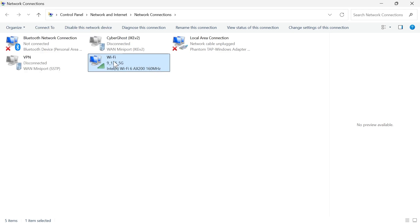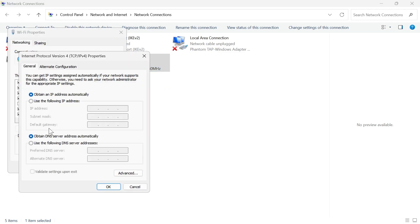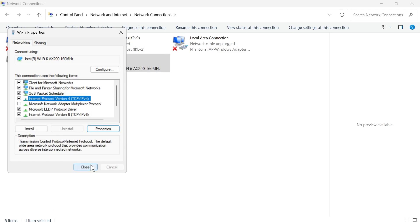If it's still not working, right-click on the Wi-Fi again, click on Properties, and this time click on Internet Protocol Version 4 and click on Properties. Now change where it says Obtain DNS Server Address Automatically to use the following DNS server addresses, and type in the numbers 8.8.8.8 and 8.8.4.4, then press OK and close out of this window.